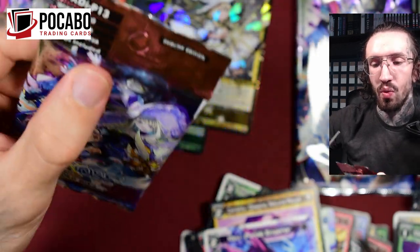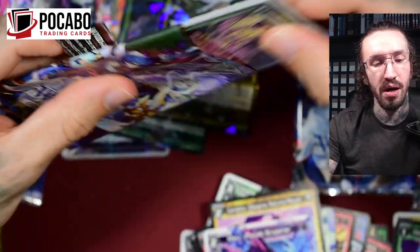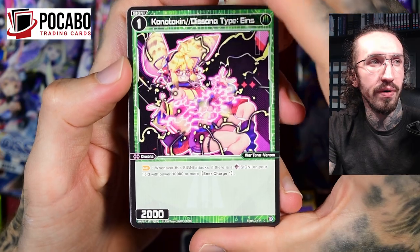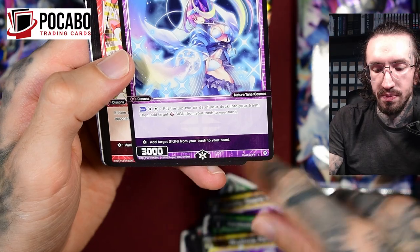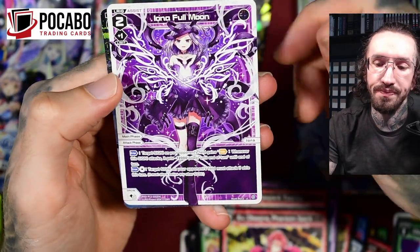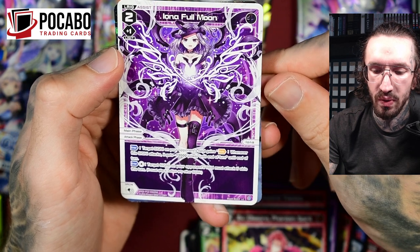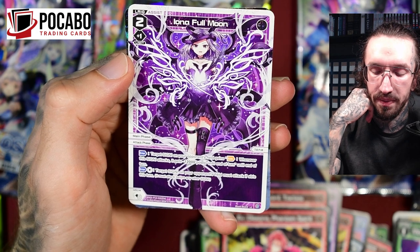That's cool — it's not just one Signi, it's all Signi in hand. Against some combo decks like Hirana or Arch that can attack multiple times in a turn, you have to discard multiple Guards. This life burst makes all Signi in hand Guards, so if you have enough Signi you can prevent a lot of damage. Iona Full Moon — it's an assist that can grow in the opponent's attack phase. Target Signi on your opponent's field gains 'whenever the Signi attacks it gets minus 12k power,' and that target Signi must attack.